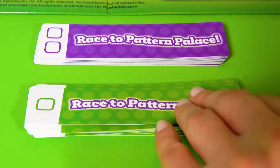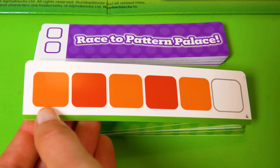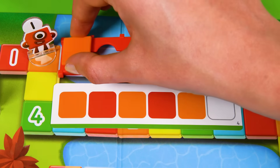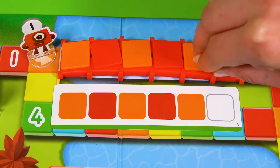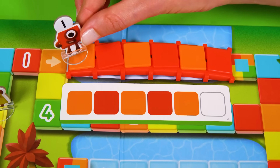She's picking a pattern card! Green! That's Level 1! Here's the pattern! It's orange, red, orange, red, orange! She has to match that pattern by snapping the bridge tiles into the bridge! She's looking confident, but the last part of the pattern is missing! What could it be? Orange, red, orange, red, orange — what's next? It must be another red! She's done it! She's completed the pattern! Well done, Number Block 1!